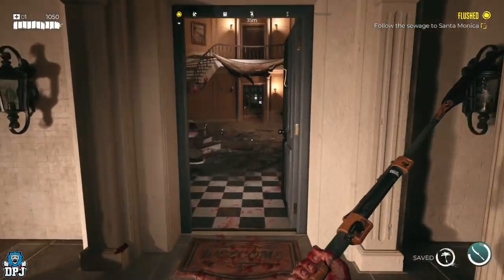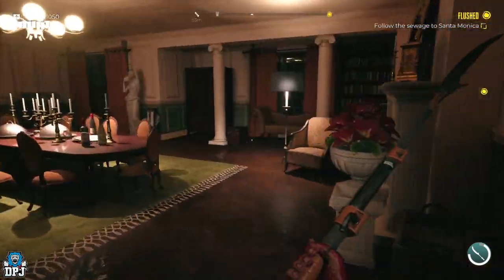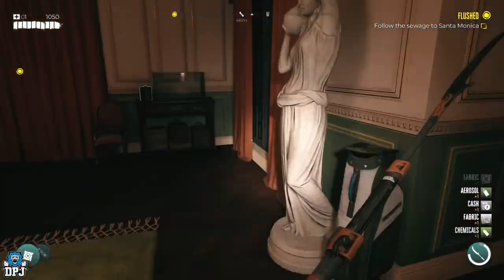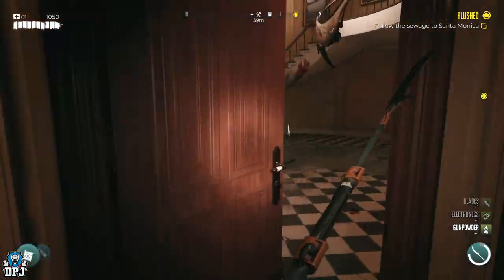The safe is located this way from Curtis's front door, so if you can't find it, follow the path I'm taking on screen now. And that is how you open Curtis's safe and how you get this awesome revolver.